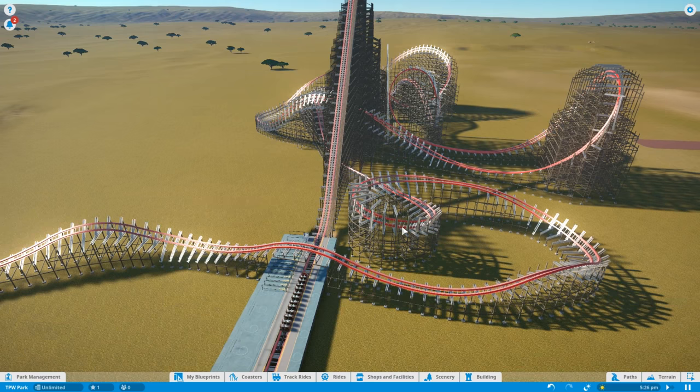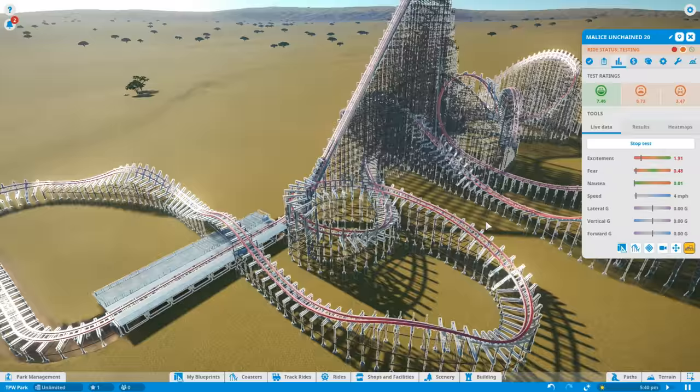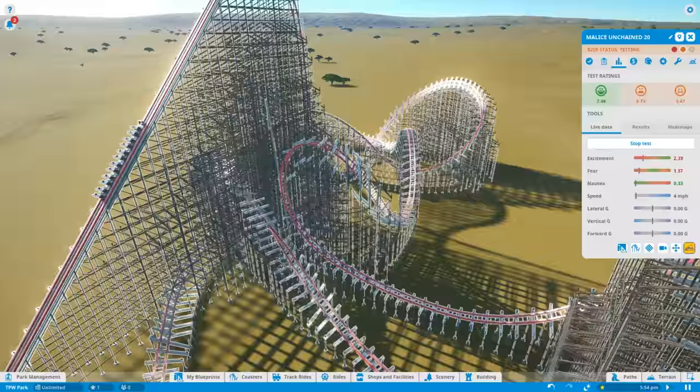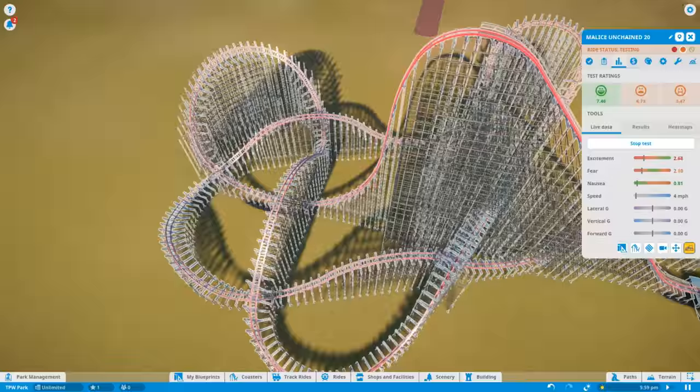That runs really really well. That is a really really nice coaster. Got the notifications coming through at the top. Hopefully the forces are going to be okay. Going up to testing, it tells me everything about that ride — excitement 7.46, fear 6.73, nausea 3.47. I think that's a good coaster — it's rideable, which is good. The excitement rating in Planet Coaster can change depending on whether you build theming, scenery and terrain around your ride, which is cool. You can also test your ride halfway through building — though it will crash at the end, which is quite funny to watch.